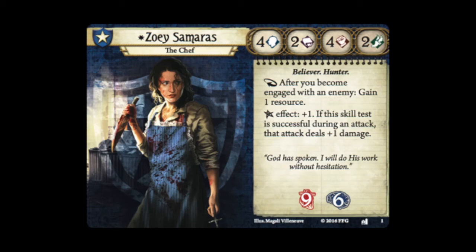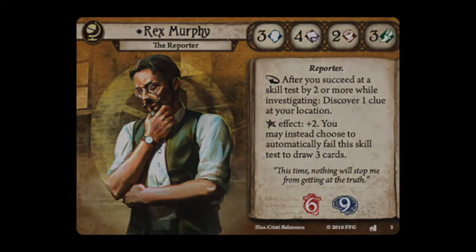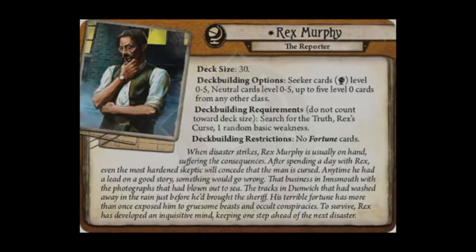Our new Seeker is Rex Murphy, the Reporter. Three willpower, four intellect, two combat, and three agility. He has the Reporter trait. After you succeed at a skill test by two or more while investigating, you discover one clue at your location. His Elder Sign effect gives you plus two, or you may instead choose to automatically fail the skill test to draw three cards — always a fun temptation to deal with. Six health and nine sanity.